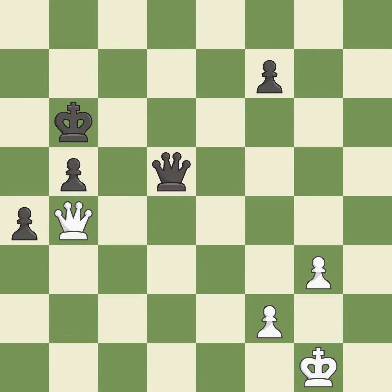This evades the check from the queen. It is best. That pawn was free for the taking. It is best. This evades the check from the queen — it is excellent. This is the strongest option. It is best. This defends the attacked pawn. It is best. Very precise. It is best.